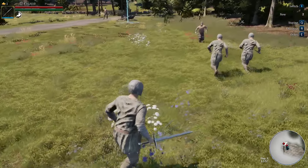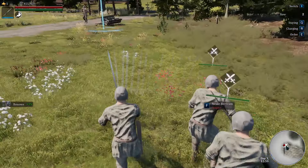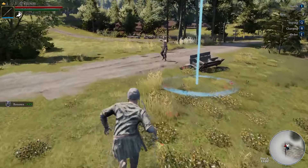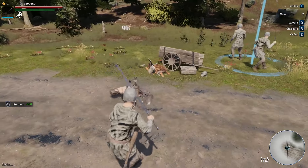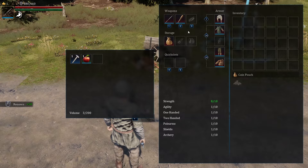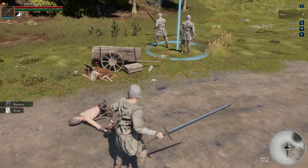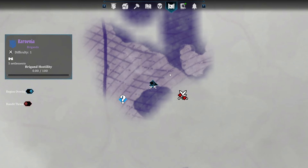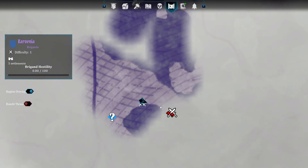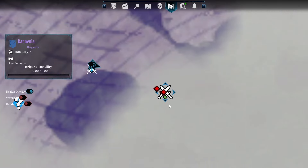We'll take care of the bandits quickly — I'm quite overpowered so they're not difficult, just a couple of swings and that archer is gone. We can actually loot the remains: we got an apple and a strap. The apple is food and the strap is used for unlocking some different technology as you progress further into the game.